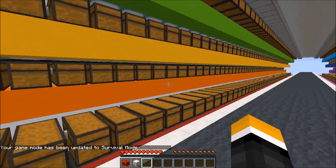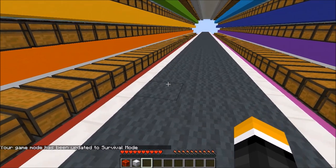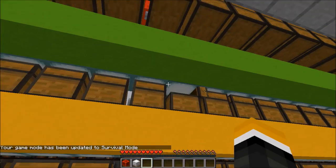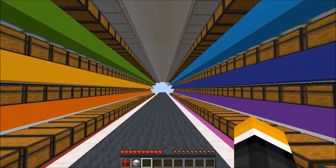I designed it to be as user-friendly as possible, so you can access all the chests from just standing on these carpets over here. You don't need to jump or anything — even the top ones are really easy to access.